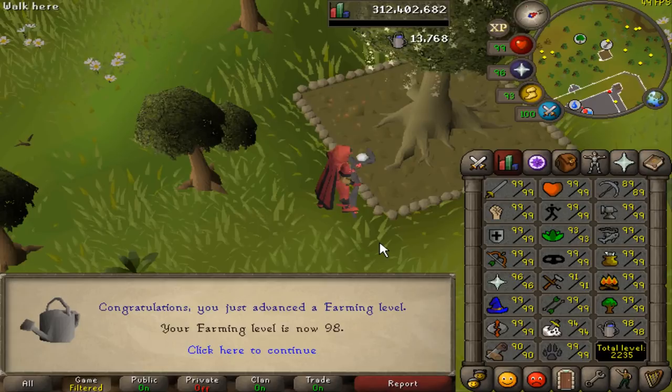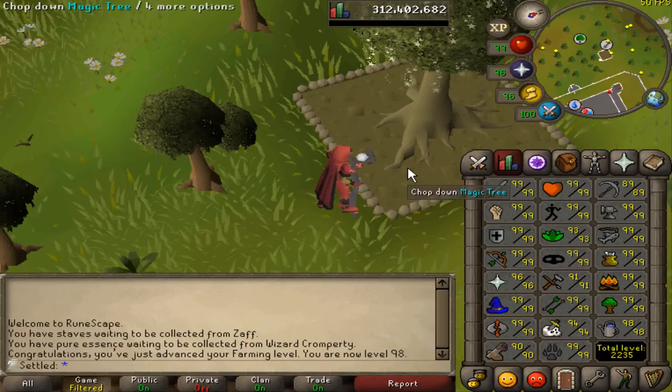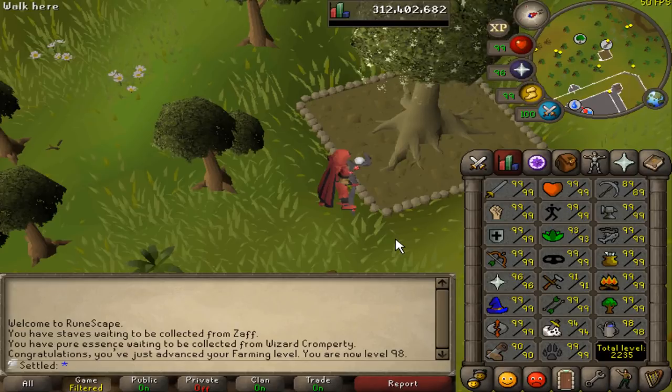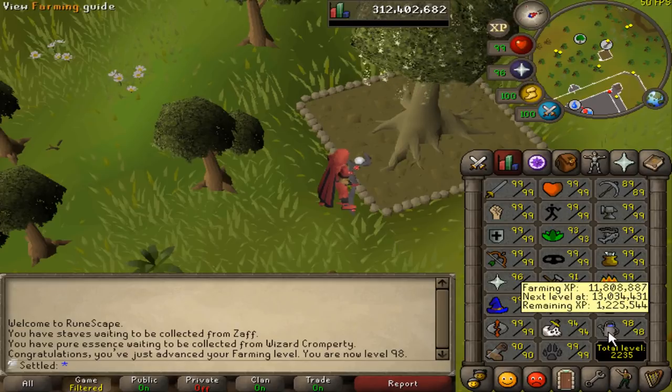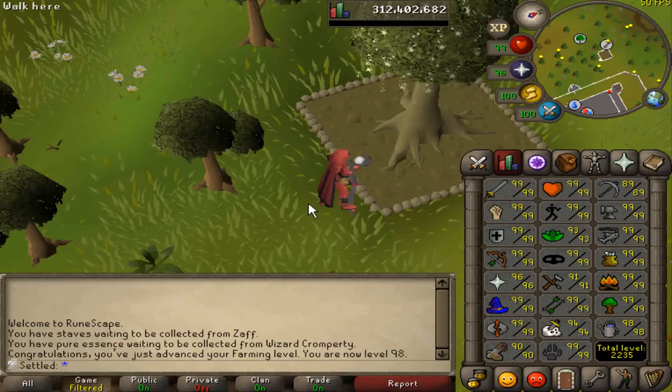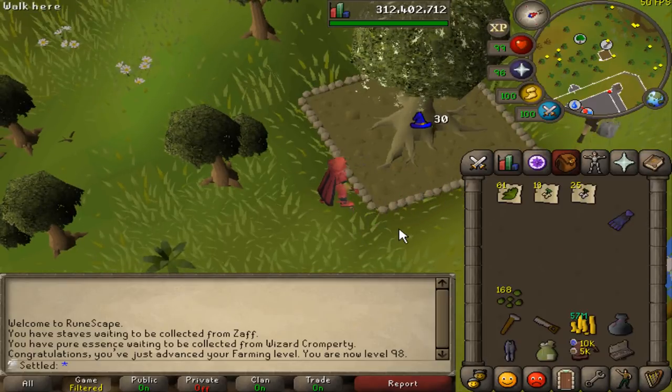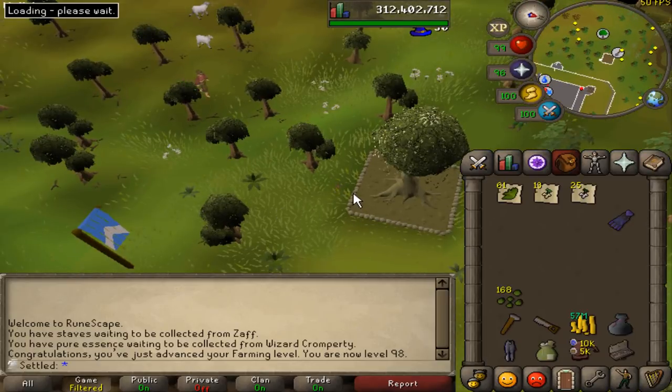98 farming — that is awesome, one level to go. I remember I was like 91 farming before I started Zolra, but Zolra set me up so incredibly well. I'm still farming the seeds that I got from Zolra. The herbs have put in quite a big dent into farming because I've been farming herbs for ages, but a big 1.2 mil XP to go and we'll be done with farming. The cape for that is really good too.